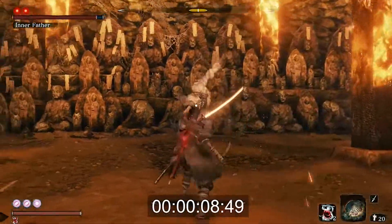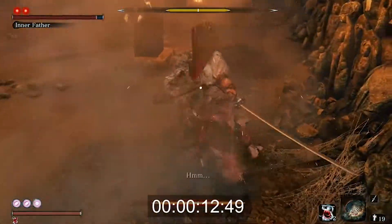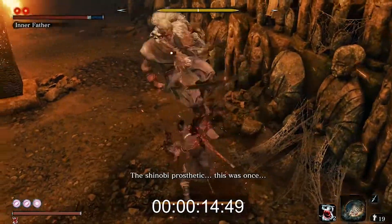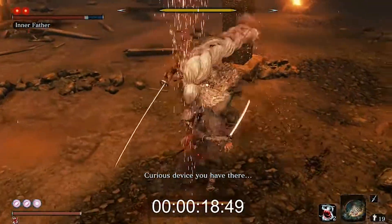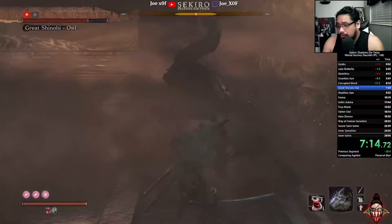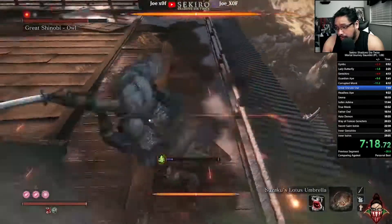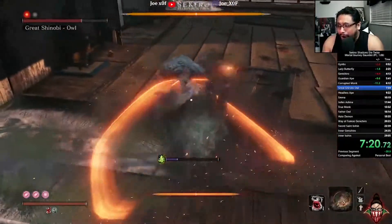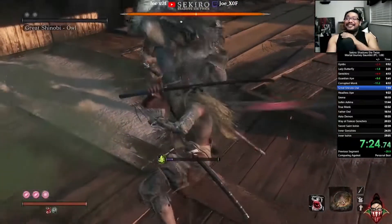To be quite honest with you, if you're speedrunning the game or the fight, I highly recommend not using this technique because it is honestly all luck based if OWL does his part or the move. Baiting the move out requires a lot of patience, reaction timing, and awareness on your part of when the move is going to take place and when you need to execute it. There's a lot of risk and reward for performing this.